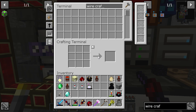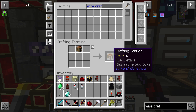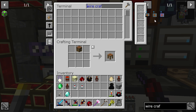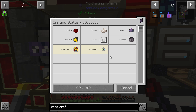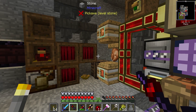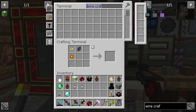The wireless crafting terminal still requires an ME crafting table, which needs that — and this is still not calculating right. It's still not working and I don't know why.